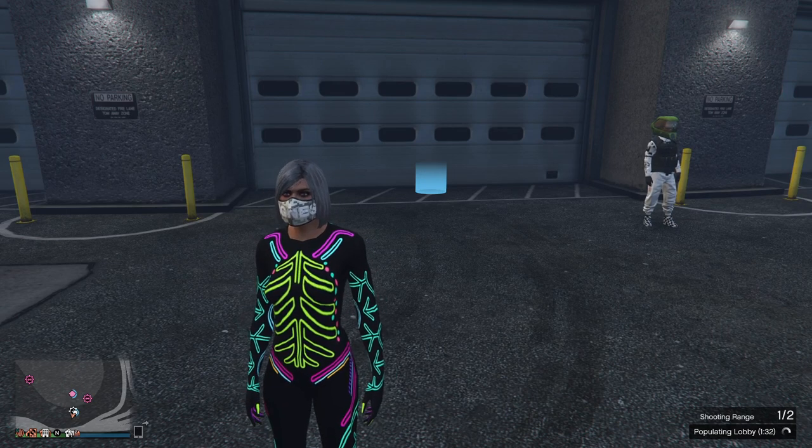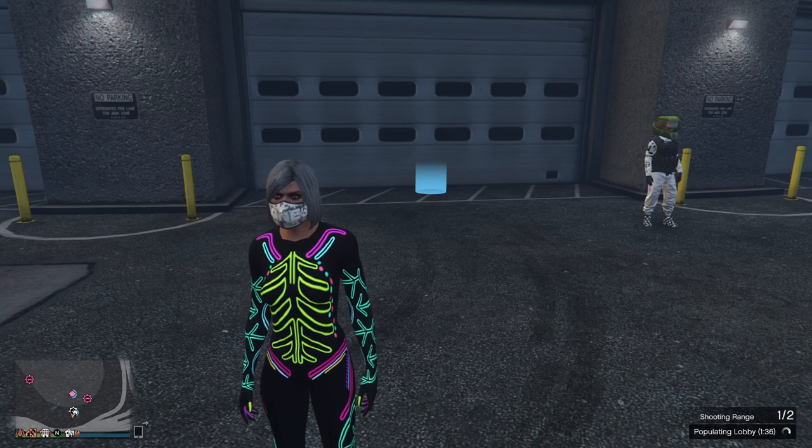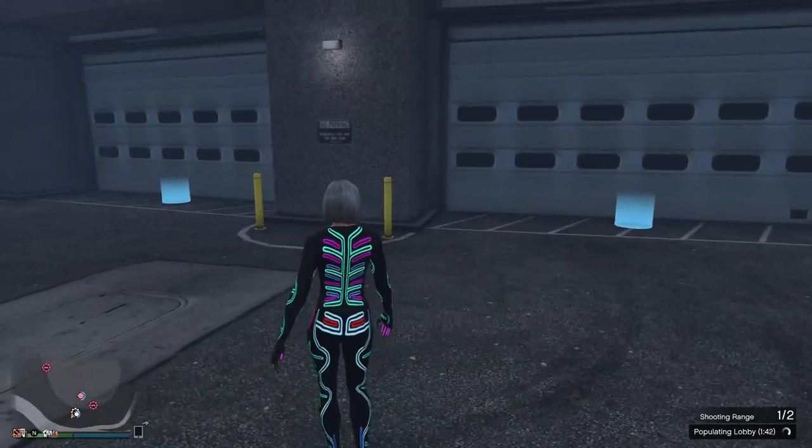How are you going guys, Antics here again. Just want to show you how to do the glitched roof on the Buccaneer using a Panto, and also just a quick rundown on how to do the new arena merge.